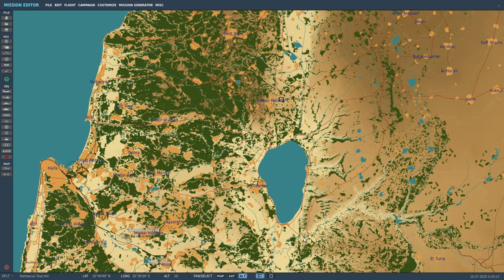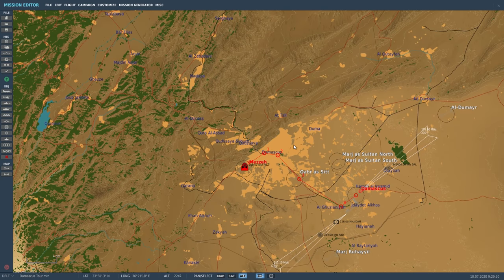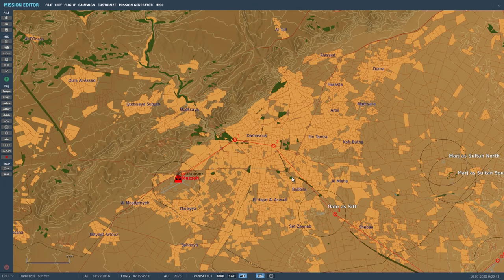Here we are in the mission editor. In the previous video we started at Armat David, took off, hit some Syrian targets that had incurred into the Golan Heights and bombed them. For this video we're moving the map location up to the northeast to Damascus, which is one of the oldest populated cities in the entire world, located on the foothills of the anti-Lebanon mountain range.